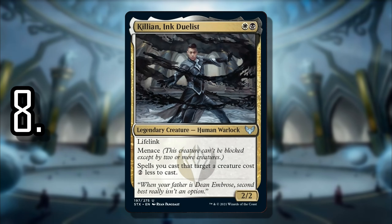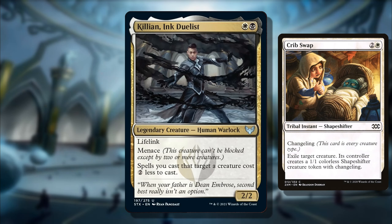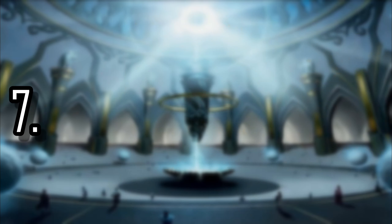At number 8 we have Killian, Ink Duelist. Creativity is what I factor into the most in my top 10 videos, but Killian also has power and versatility. The condition where spells you cast cost two less if they target a creature is pretty ridiculous. You can take advantage of that in a Voltron way — make your Killian bigger for less mana — and with lifelink and menace you can deal damage easily. Or you can play the removal game. For only two mana as a commander option, Killian is probably the biggest sleeper in the whole set.